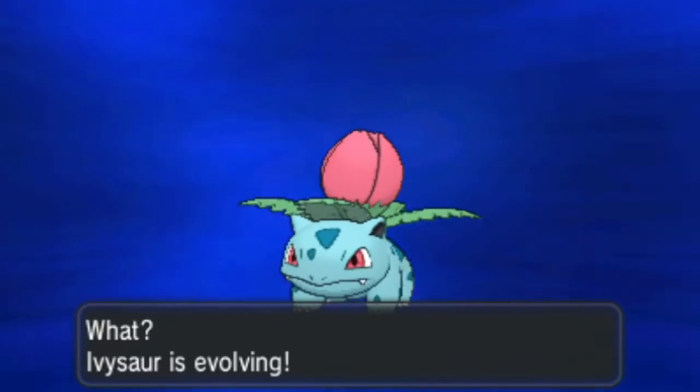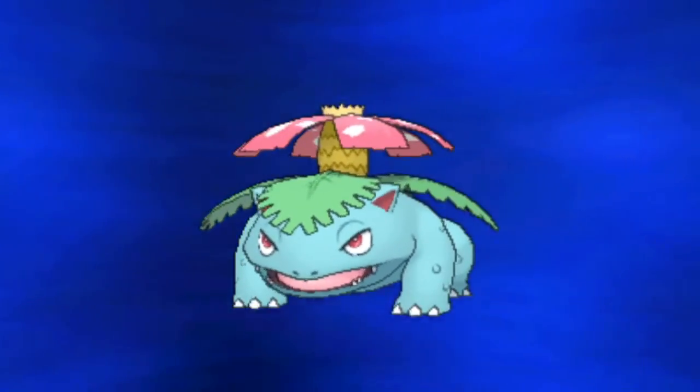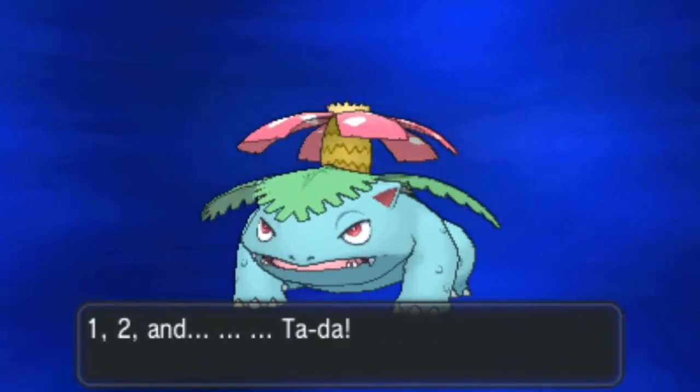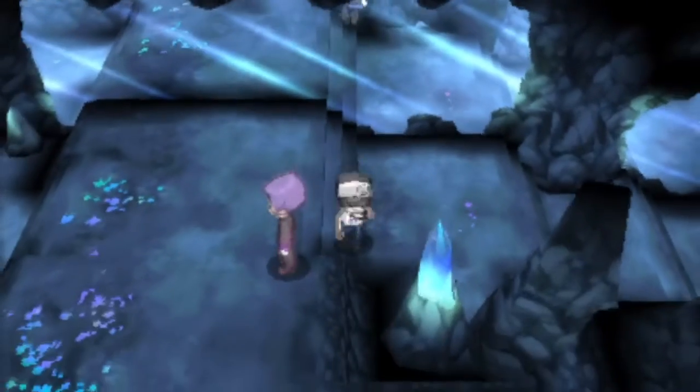Evolution! The final evolution for my Bulbasaur, which evolved into Ivysaur and now it's going to be its last one - it's the Venusaur. I have Mega Venusaur on my profile picture on YouTube, but that's something we will see later potentially when I show Mega Evolution off, which would be cool. Petal Dance - sure, I'll take away Vine Whip for that. I'd like to have Sludge Bomb on this dude soon enough, because fairy types are no fun to fight if you don't have any poison type moves to answer with.